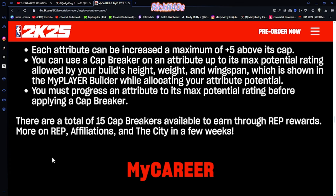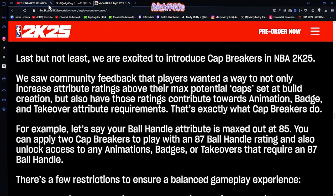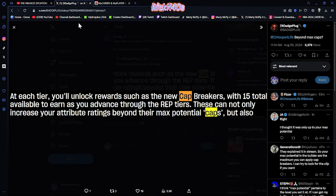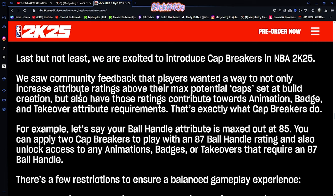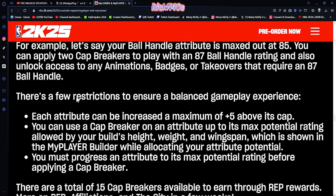I get all of that — that makes perfect sense to me. I don't know where they got theirs from, but what I just read makes perfect sense. You get a cap breaker, you can apply it if you already have your max potential maxed out, and the cap breakers will not take you past the max potential that your build has set. It makes sense.